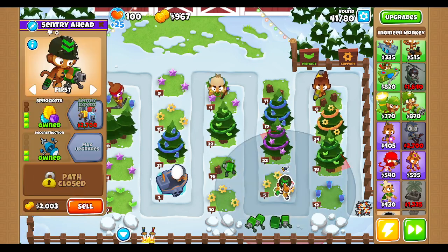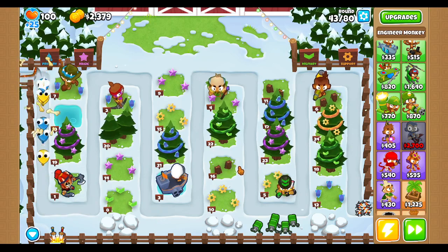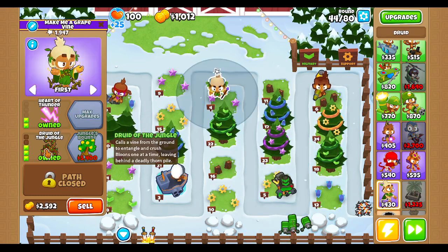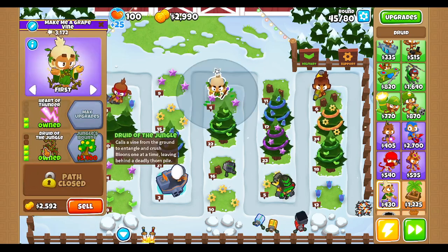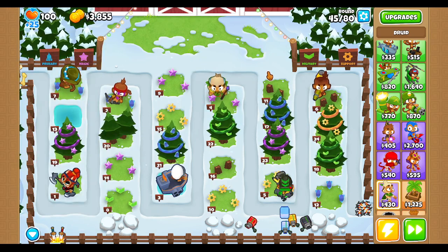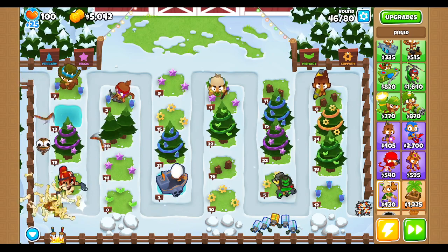I'm going to try and CHIMPS this by the time Christmas actually comes, just because this is a Christmas themed map, might as well. CHIMPS isn't actually all that hard. I just remembered — Druid of the Jungle got nerfed, but Jungle's Bounty got buffed. Druid of the Jungle instead of having 30 pierce it has 20, but Jungle's Bounty instead of having 30 it has 40. You got to take what you can get, and that actually gives Jungle's Bounty a better reason to exist other than a pathway to getting Spirit of the Force.